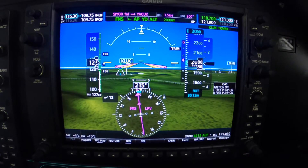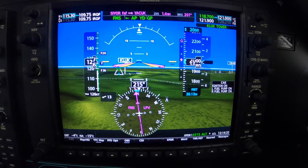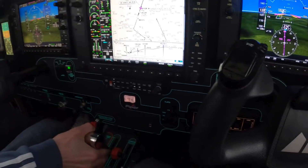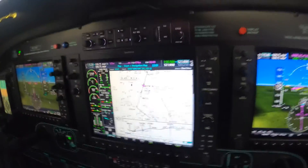When the GP in the marquee turns green, that's your go down. Go down: gear, nacho, flaps, power to 300.